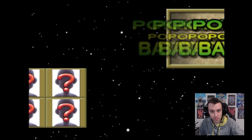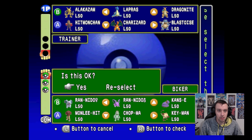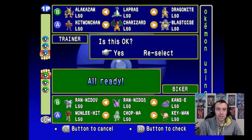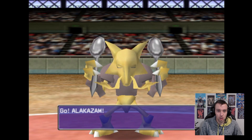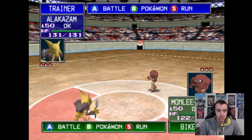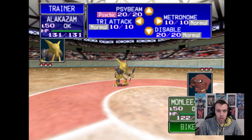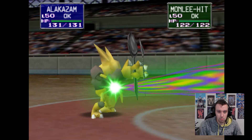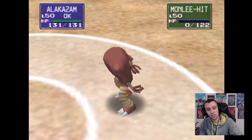Here we go - Battle 1 against the Biker. I'm going to be chucking Alakazam out, most likely he's going to be the best. They named their Pokemon 'Mon Lee Hit.' Let's check our moves - hopefully this should be super effective. Side beam coming out - one hit KO! Nice work, Alakazam.